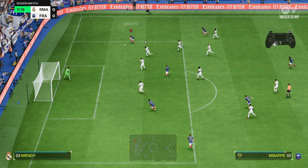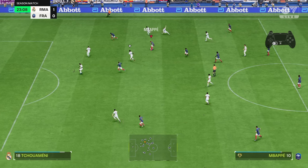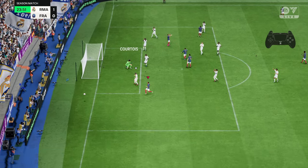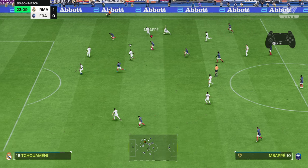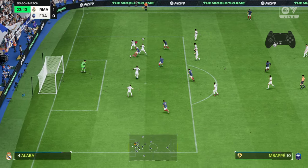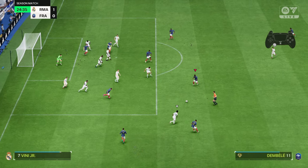This variation has been around for two years. With Kylian Mbappe — press and hold L1 on PlayStation or LB on Xbox, and afterwards press the sprint button. Look how crazy good it is — spectacular with Mbappe, absolutely spectacular. So many options to choose from this season.